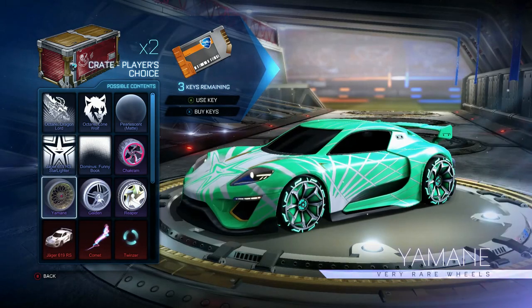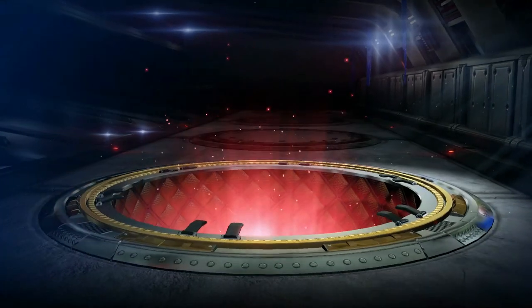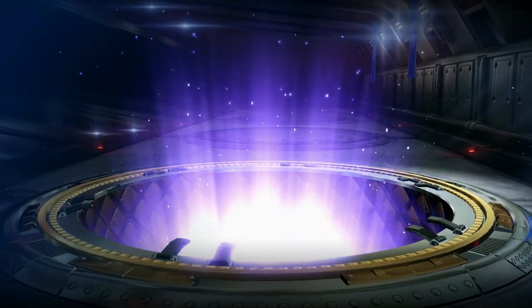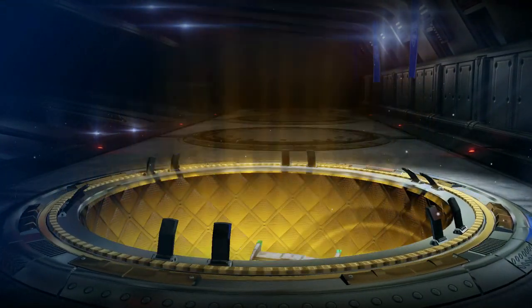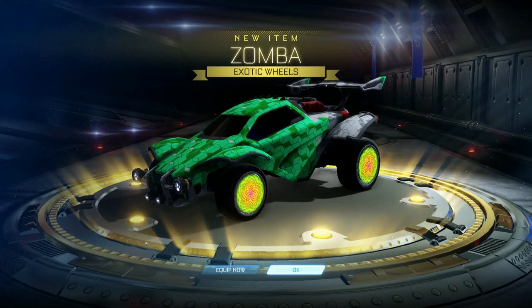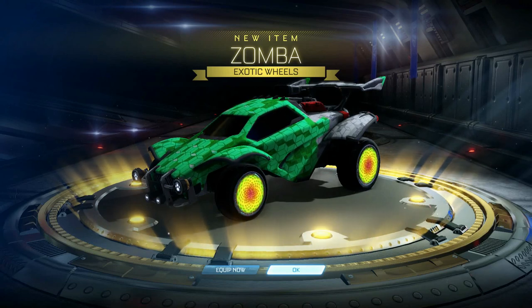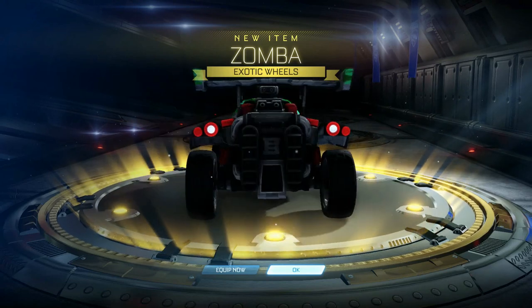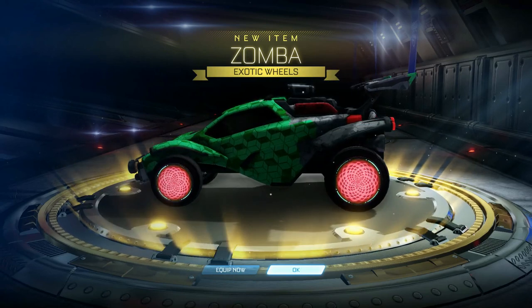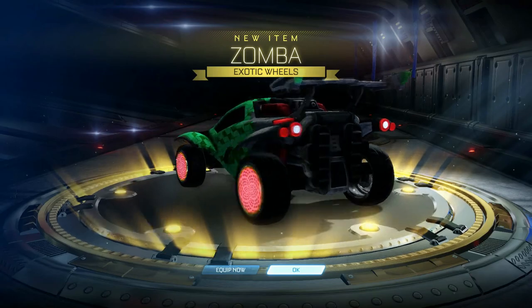Let's open this Player Choice Crate. I'm hoping to get some Titanium White Zombas or Titanium White anything, really. Exotic! Come on, Titanium White Zombas! I got so happy for a second — I thought it was going to be a painted Zomba, but normal Zombas look pretty cool in my opinion. It's really nice. I've never actually had painted Zombas, Dracos, or Infiniums, so I was hoping for that, but normal Zombas is pretty good.